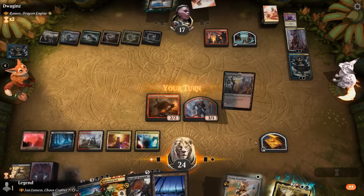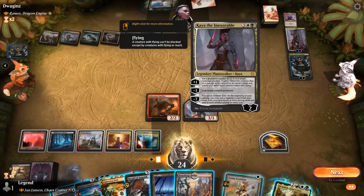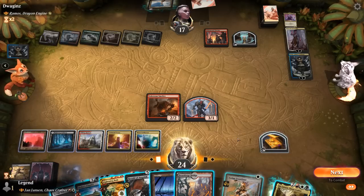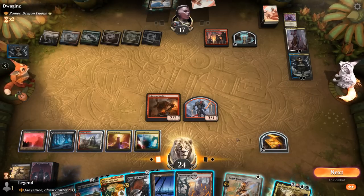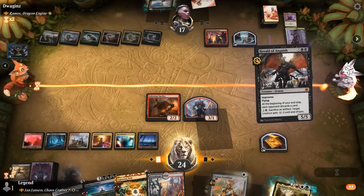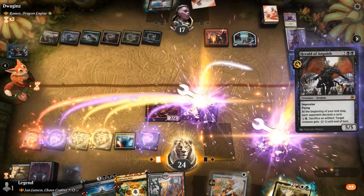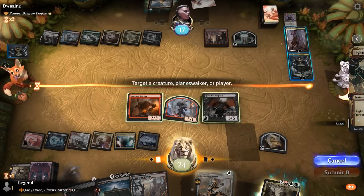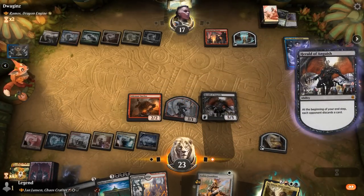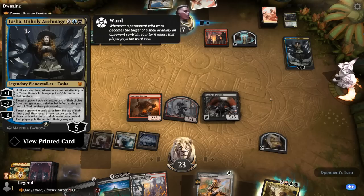Should we play Citadel? If we don't Lightning Bolt Kaya, they can plus on the Dragon Engine. We could also play Herald of Anguish to make the opponent discard their last card, and bolt Kaya, then wait on Citadel. We play Herald and then bolt Kaya. The opponent had to discard, and their last card was Boladros. Tasha can keep plussing to eventually minus six, although Herald can pressure it.